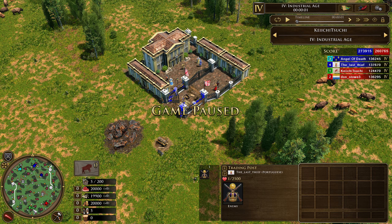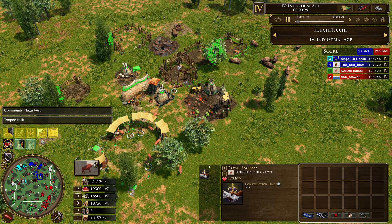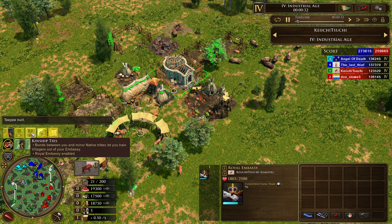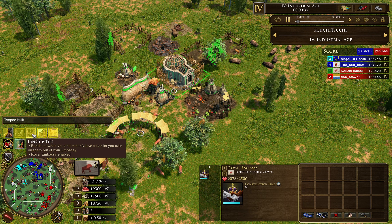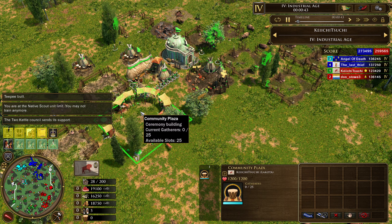First step is obviously to get the market, because without the market and the big bun tech from the market, you're not gonna get Kinship Ties right out of the blue. With all that early XP you can actually get five shipments from it, since shipments are so cheap early on. Now we see the native site building, and once those native embassies come up, it's queued as the third card to start Kinship Ties. Villagers will start to train from them, and I wonder if we're gonna see the Fertility Dance at the community plaza as well.